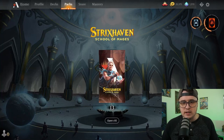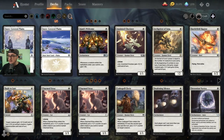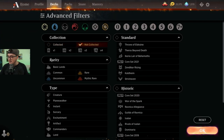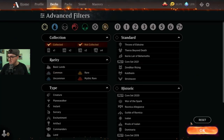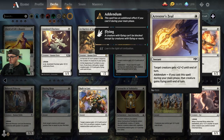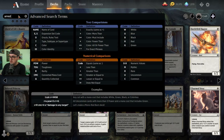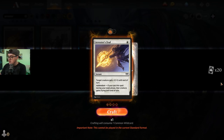You don't have to already own a copy of a card to use wildcards to get it — you could have none of a card and use wildcards to get it. To find cards you don't have: click Decks, go to Collection, click the filter, click 'not collected,' untick 'collected,' and hit OK. You'll see all cards you haven't collected. You can search for a specific card — for instance, 'Arrester' — and clicking on it would tell you it costs one uncommon wildcard to craft. You'd use four wildcards to get the full set.